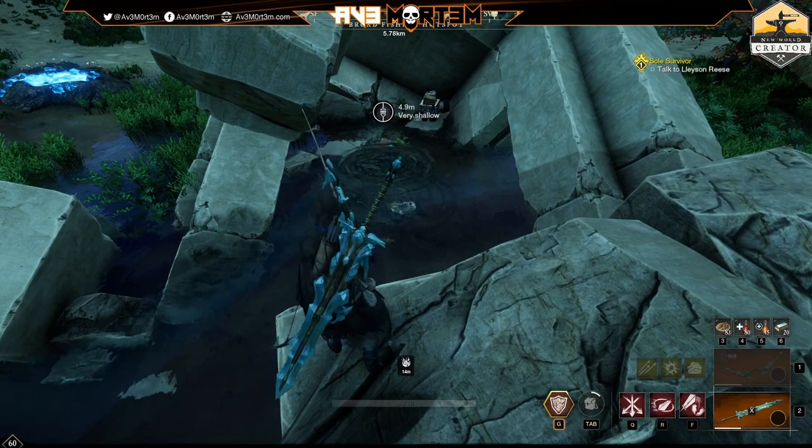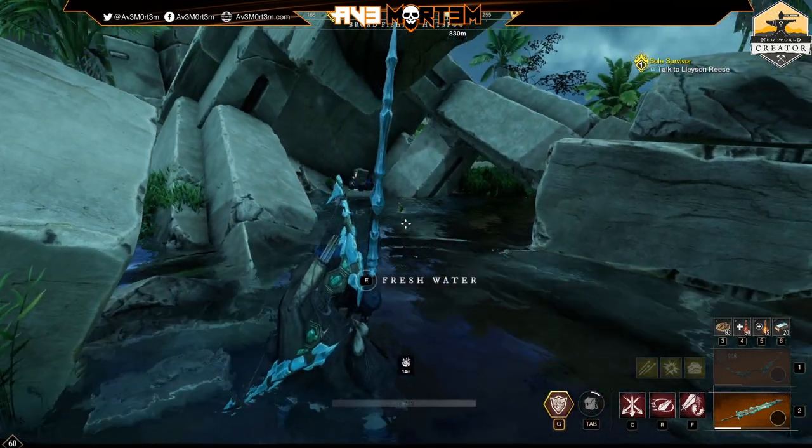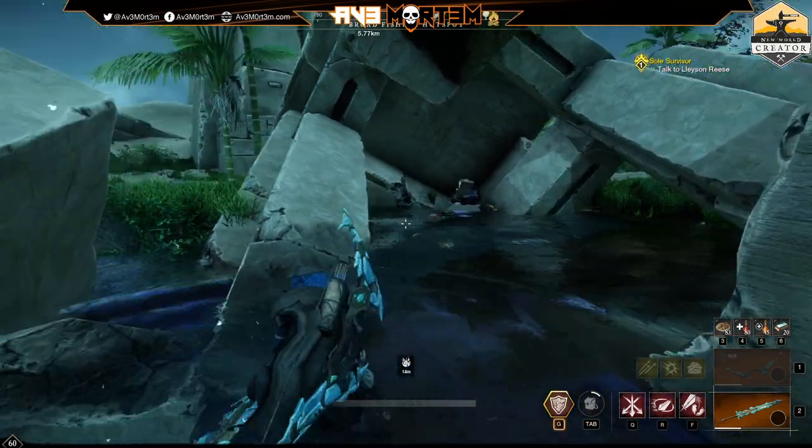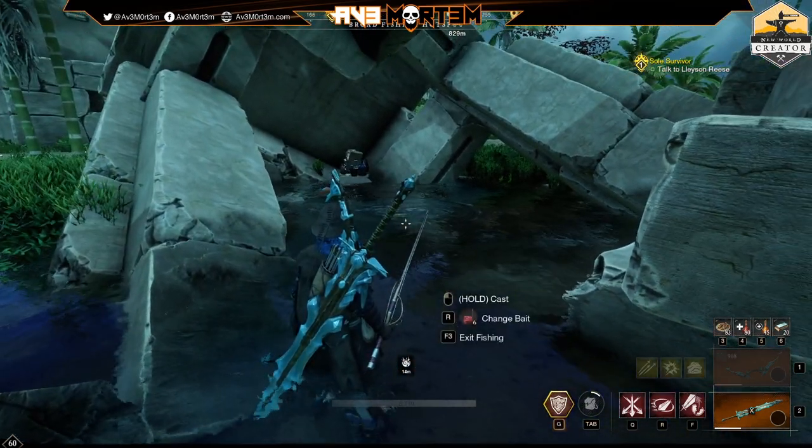The desert prisma bloom, by the way, can provide both red and green pigment. So that's a nice touch and makes aggroing that vine actually worth it. Very excited for the new dye colors too.